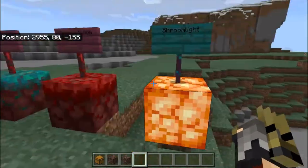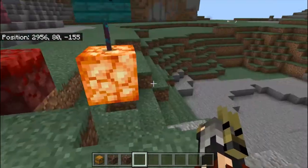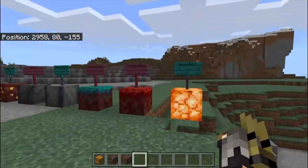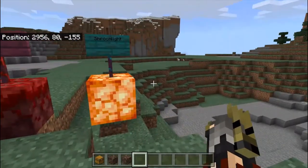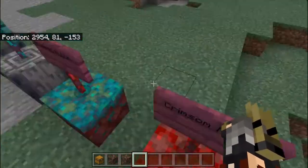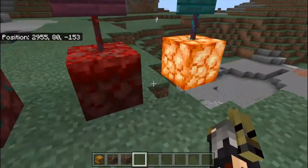The Shroom Light works like a glowstone — it functions as a light source — but when you harvest it, it gives you fungal mushrooms, which are very useful. I'll show you later what they are useful for. Then there is the Crimson Nylium, which is basically a red Nether dirt. It has no special effect; it's just a decorative or building block.